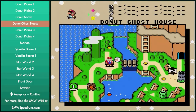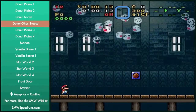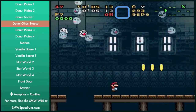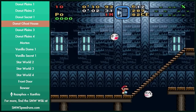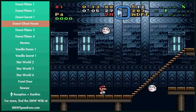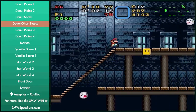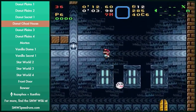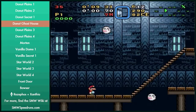If anyone has any questions on a level we've already done, just go ahead and ask. Donut Ghost House — there's not much going on either. The first room is nothing. The thing you would probably just want to do is get p-speed before that first move that you're going to be bouncing on — it'll save a little bit of time rather than having to walk past him and jump around him.